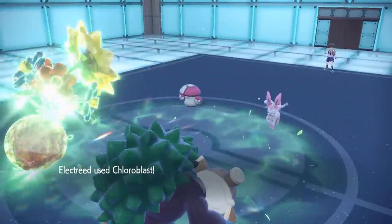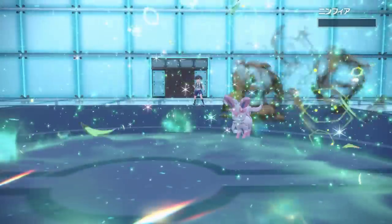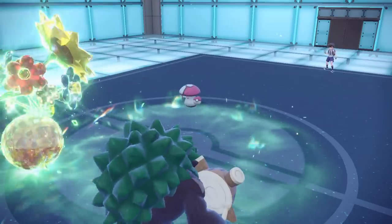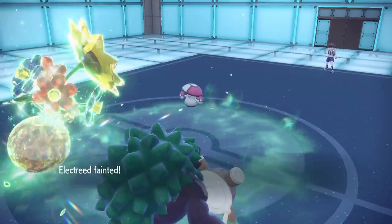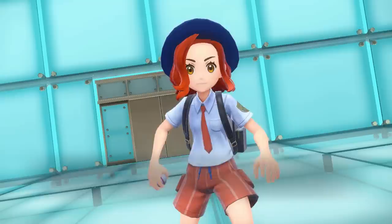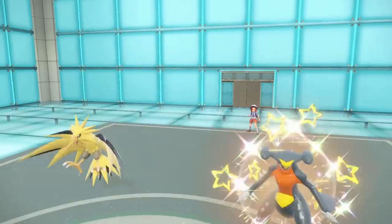I like pairing it up with Faint because there are a lot of Trick Room setups with Cresselia and Ursaluna. The Ursaluna tries to Protect to activate its Flame Orb while Cresselia sets up Trick Room. You can Faint into the Ursaluna and then knock it out with a Chloroblast, which is just hilarious.